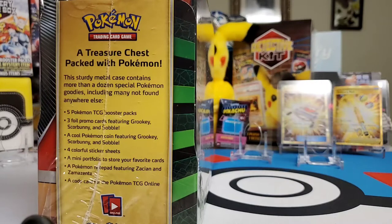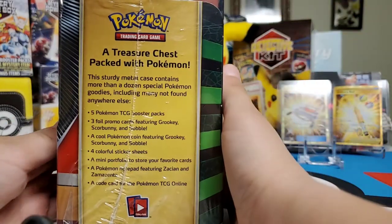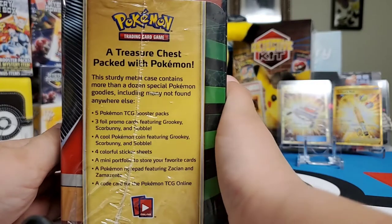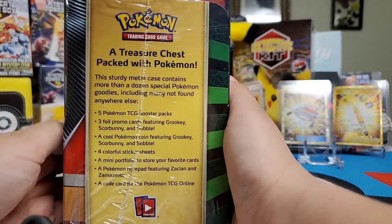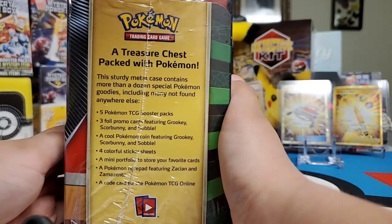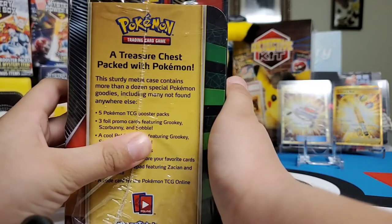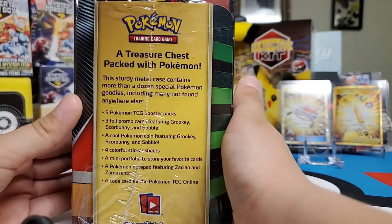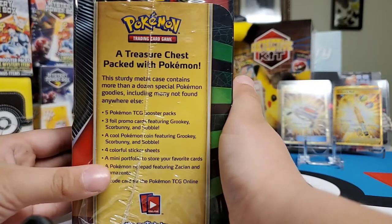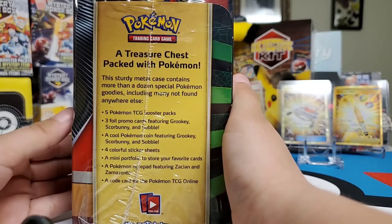It comes with five Pokemon TCG booster packs, three foil promo cards featuring Grookey, Scorbunny, and Sobble. A cool Pokemon coin featuring Grookey, Scorbunny, and Sobble.